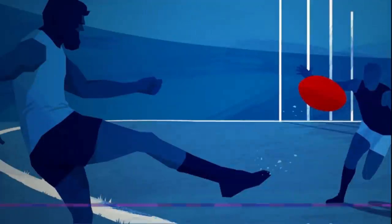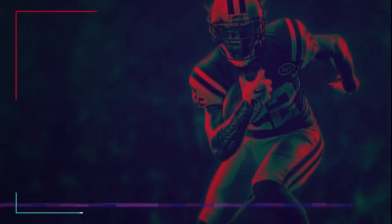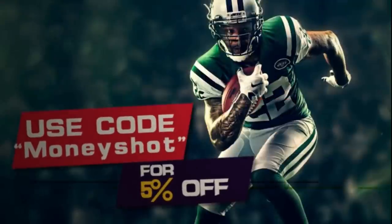Need fast, cheap, reliable MUT coins? Go to mmoxp.com for the cheapest coins on the market and use discount code Money Shot for an additional five percent off your next order. Link in the description below.